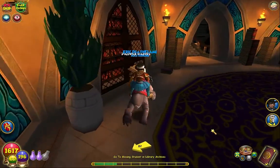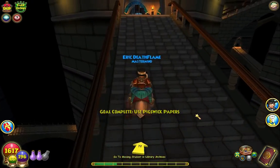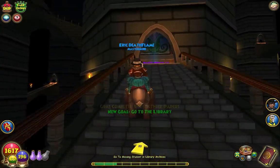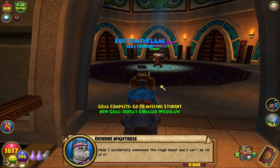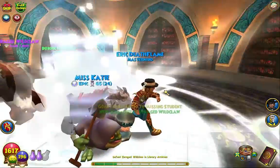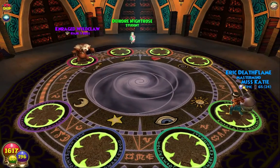There we go - last book also. Don't really need it but we'll just take it. 'Unfortunately few Pigswick students ever become real wizards.' And there's only one boss here. 'Help! I accidentally summoned this rough beast and I can't be rid of it.' How much health? Quite a bit actually, not too bad.